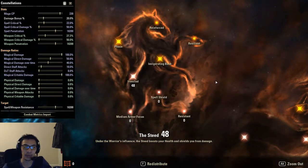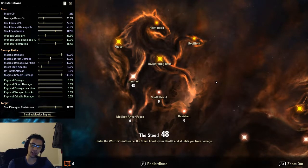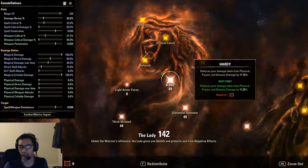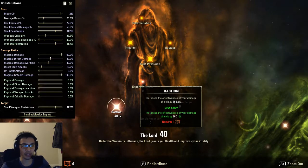For the Warrior CPs, this distribution is a one-size-fits-most: 48 into Ironclad, 44 into Thickskin, 49 into Hardy and Elemental Defender, and 40 into Bastion. Depending on the content you're clearing — for example, Helra has a lot of physical damage against the warrior — you might want to take points out of your magical damage mitigation nodes and put them into physical damage mitigation nodes. Play around with it and redistribute as needed.